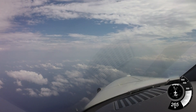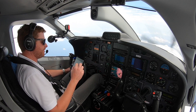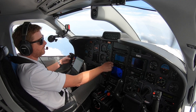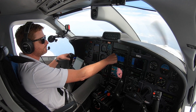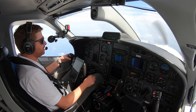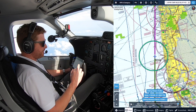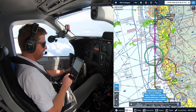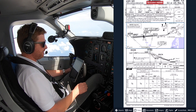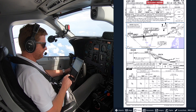Alright, we have information November. That way when we check on with approach controllers, we let them know we have November and they know we have the current airport information. 1 Tango Bravo contact Miami approach, 133.77. Good afternoon, November 851 Tango Bravo, 7,000 with November. Miami approach: expect runway 9 left, expect 9 left, 1 Tango Bravo.